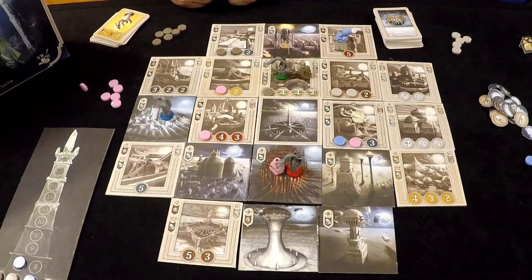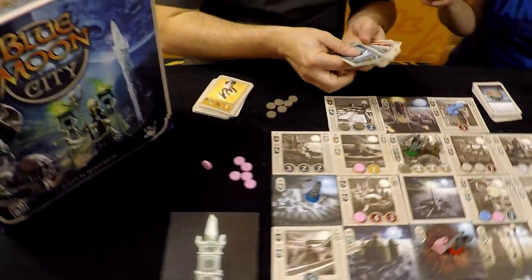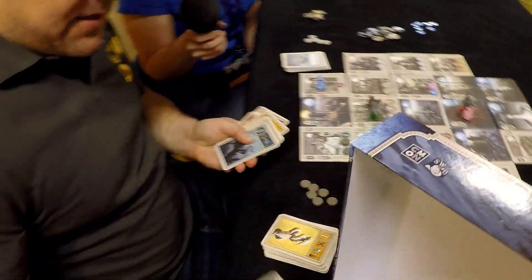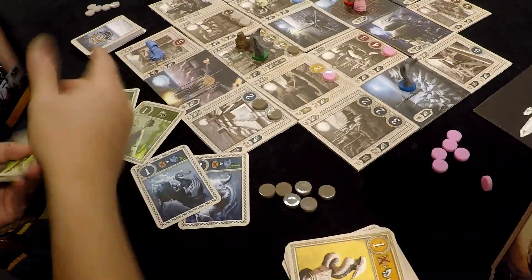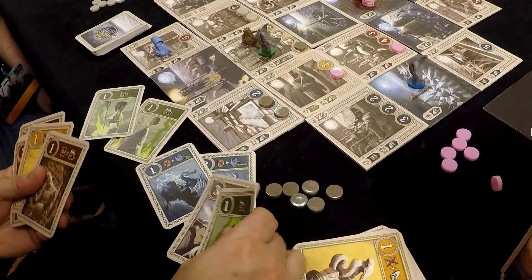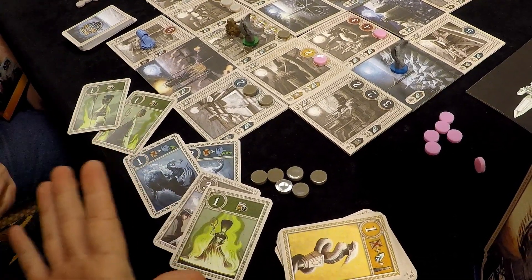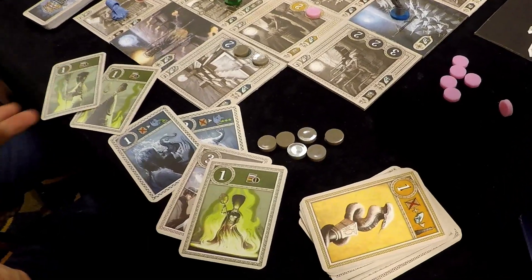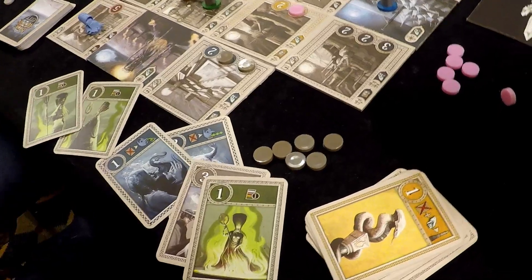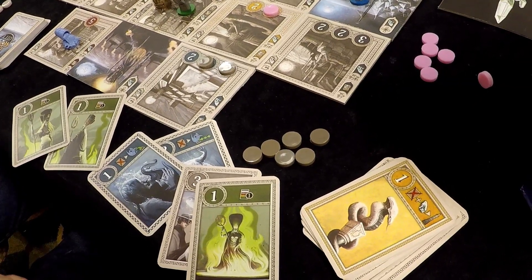A lot of the actions throughout the game are driven by the cards, and they represent different people from throughout the city. They can help in different ways — they can help with your movement around the city, with your contribution, and they can make some cards wild or be discarded to make cards more powerful.